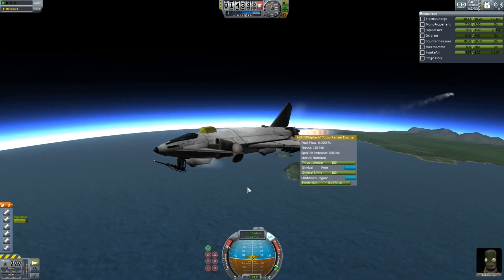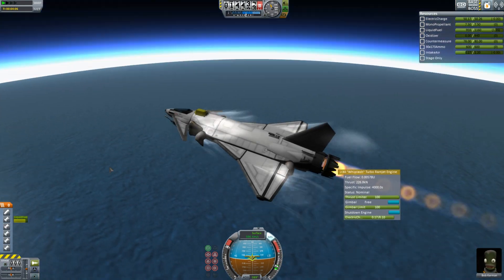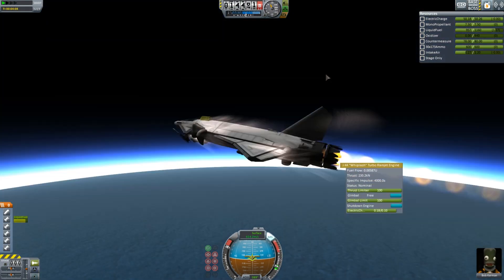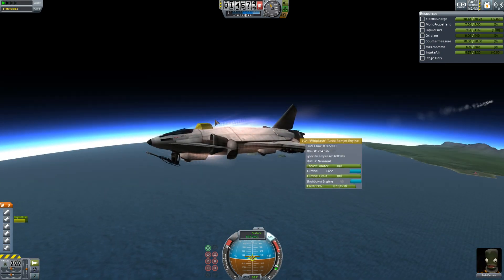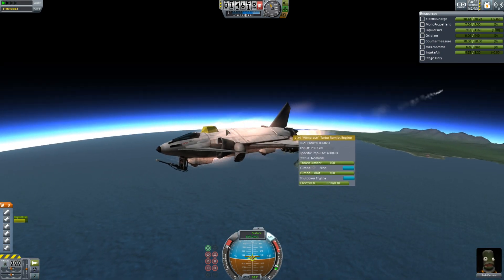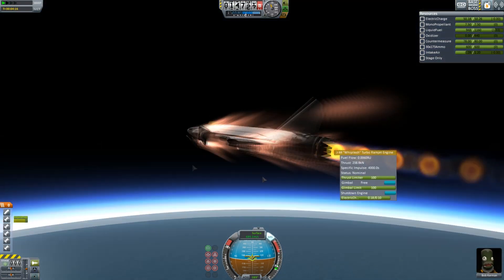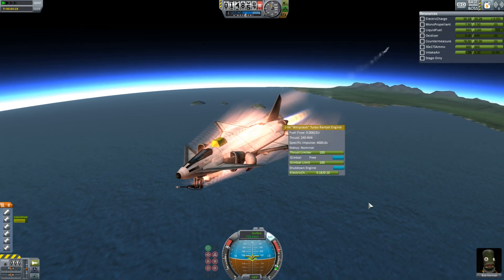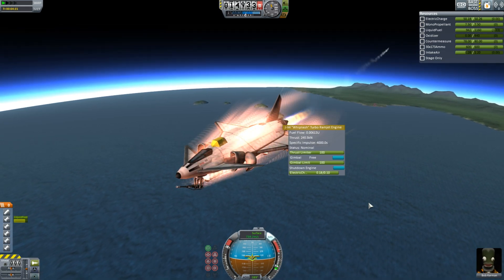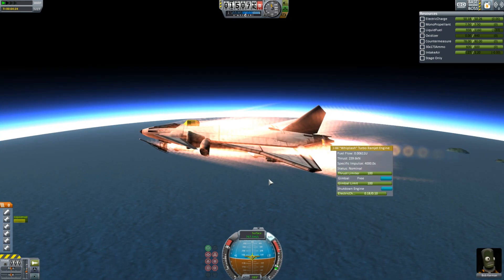We're starting to pick up a lot of heating at around a kilometer a second. In the new update, heating is much less deadly - before, when I was pushing the maximum speed of this aircraft, it kind of just burned up. We're going to flatten out now and try not to rise too much. 900 meters a second and we're already nearing a thousand.